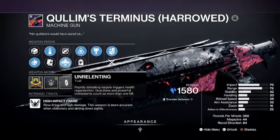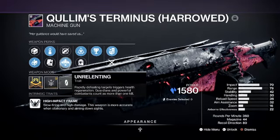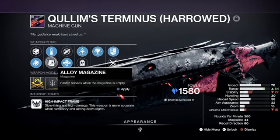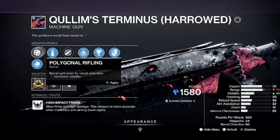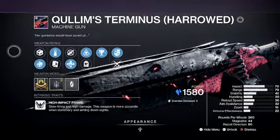It also has Dynamic Sway Reduction and Unrelenting. I'm going to go with Unrelenting — rapidly defeating targets triggers health regeneration, and Guardians and powerful combatants count as more than one kill. That's pretty awesome. For the magazine, you have Alloy Magazine for faster reload when the mag's empty, or Steady Rounds for increased stability and airborne effectiveness, along with Polygonal Rifling and Smallbore.